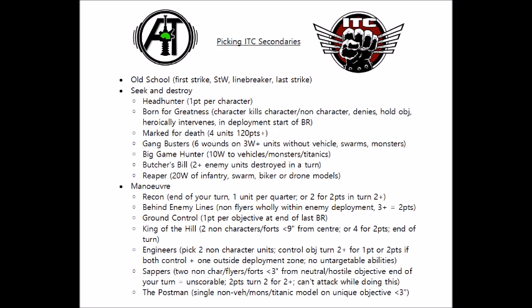Finally for Seek and Destroy, we have the updated Reaper objective, which is now very broad — if you kill 20 wounds of any infantry, swarm, biker or drone models, you get 1 point. Once you've scored wounds for the Reaper, that unit can't be used for any other secondaries, so there can be some overlap with Butcher's Bill or Gangbusters. It's quite good that you can pick this even against durable heavy infantry like Intercessors — provided you're slogging through a decent amount of them, you'd have a fair chance of maxing this towards the end of the game. In some armies, like facing 200 Orks, it's going to be an absolute auto-include.